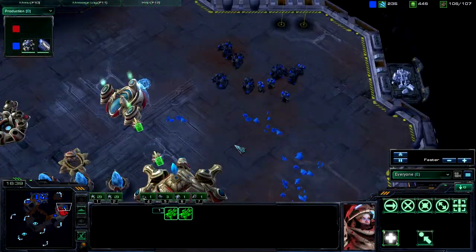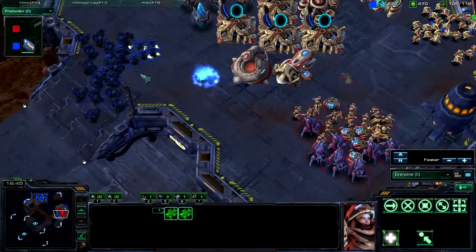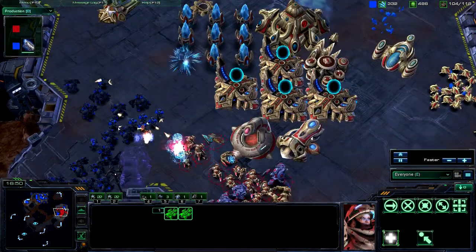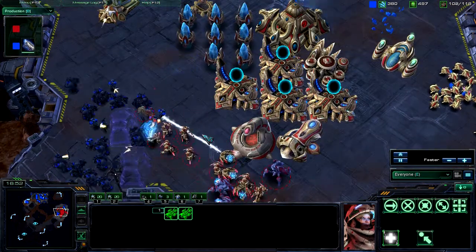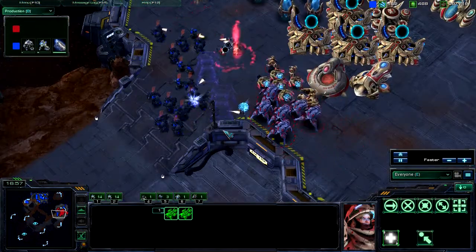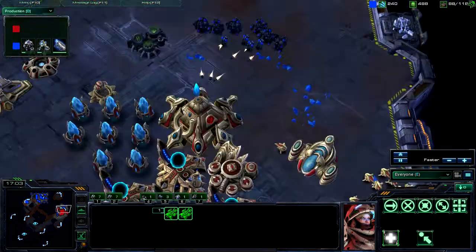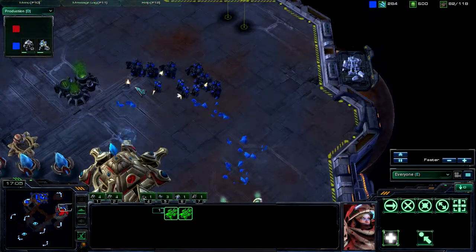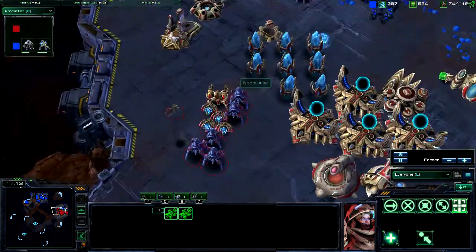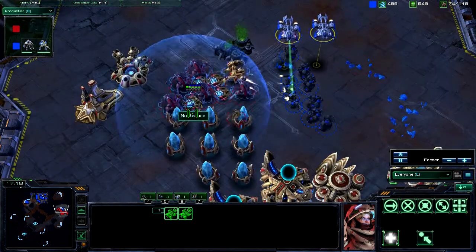I assume these guys are going to die, so I'm moving the main force up now and I am finally able to get inside his base. Pretty much I have him surrounded and there is nowhere for him to run. He is dropping force fields, but it is way too late now — everything he has will die. These guys should be joining the fight, but really I want to take out the Nexus. So even though all these units did die, I should have enough here — especially with those Medivacs.